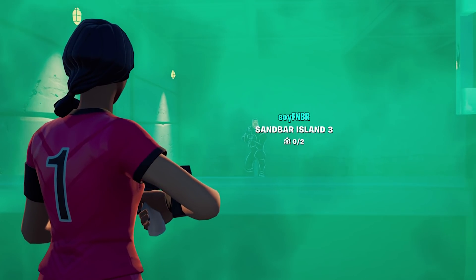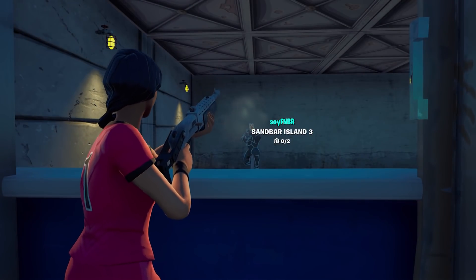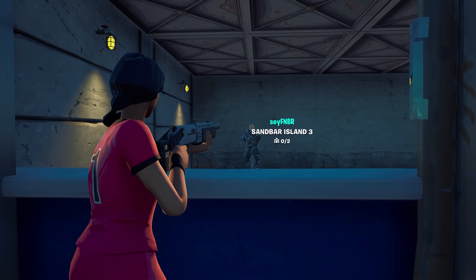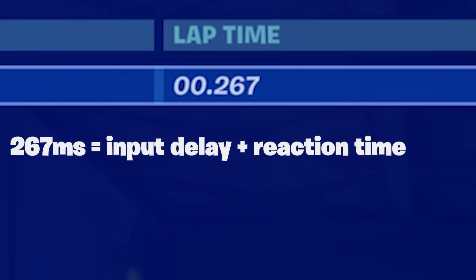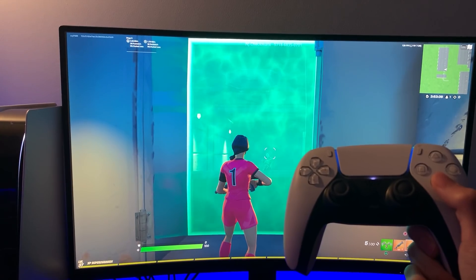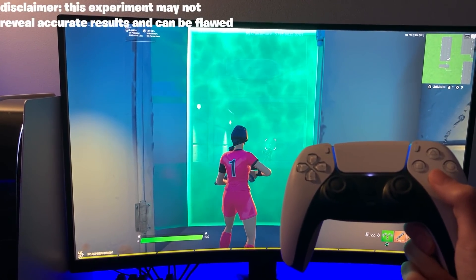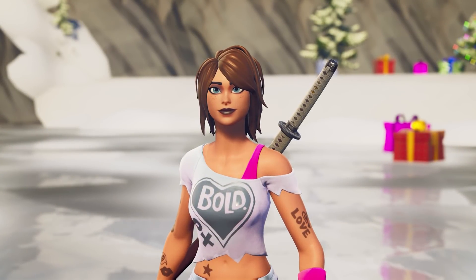The way I'm doing this is through an input delay test where there's going to be a barrier between me and another character which I can shoot. Once the barrier falls, I press a button which makes my character shoot, and once the character gets shot it gives me a time — essentially the input delay and reaction time combined. But since I have the same reaction time, it's really only testing input delay. On screen there's a barrier; once it breaks I shoot, that gives me a time, and at the end whichever console has the least average time has the least input delay.